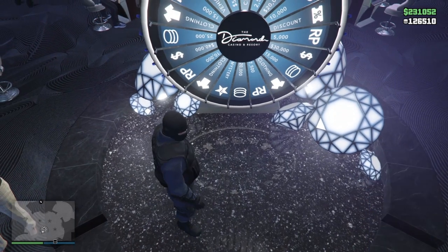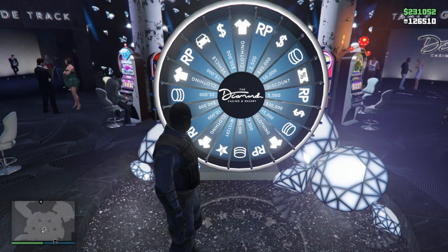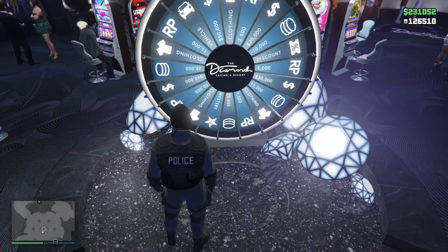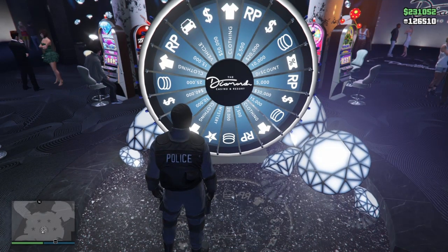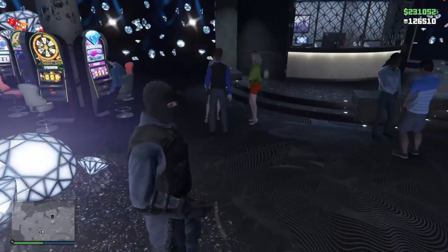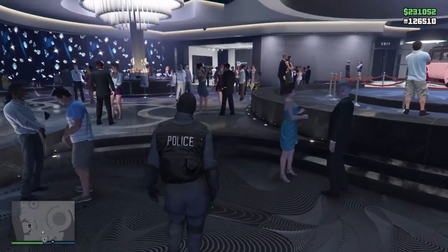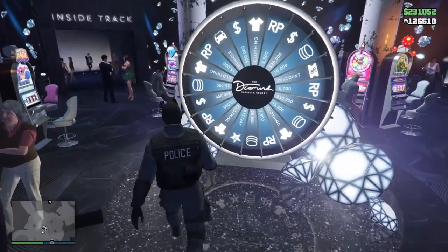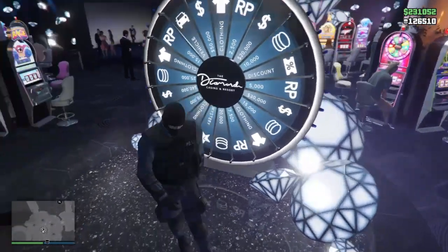You'll probably get it first try if you hit the timing right. All that we're going to want to do now is wait 3.5 seconds. Rockstar keeps changing the time, but the best time to do this Lucky Wheel Spin Glitch is 3.5 seconds. You go 1, 2, 3, and you're going to want to spin from the 12 o'clock straight down to the 6 o'clock — from 12 going forward, straight down to 6. Just spin it slow; pull the joystick down very slowly and you will win the Lucky Wheel podium vehicle every single time.